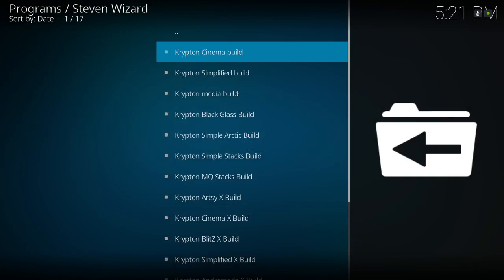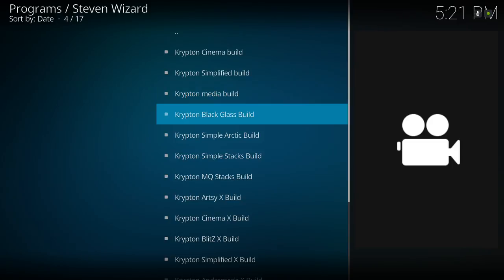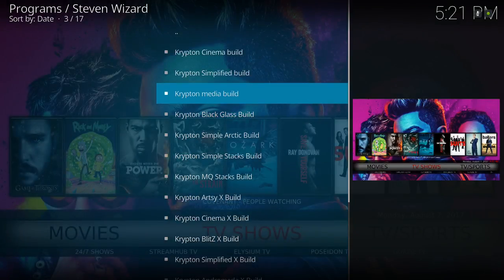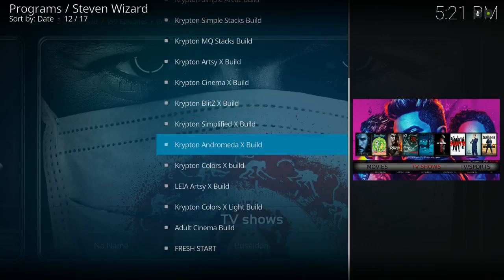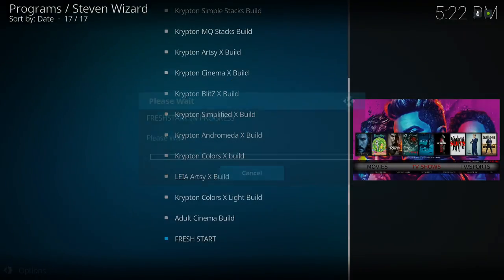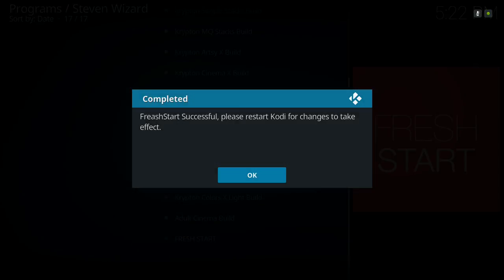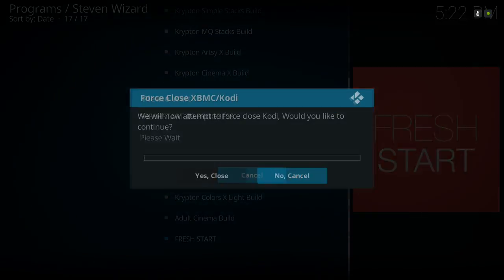Go to the Stephen Wizard and scroll down to the Krypton Media Build — that's this one. Make sure you do a Fresh Start when installing any build. This also has a Fresh Start option at the bottom, so go ahead and do a Fresh Start, click Yes. It says 'Fresh Start successful' — click OK, then scroll over to Yes Close, then OK.